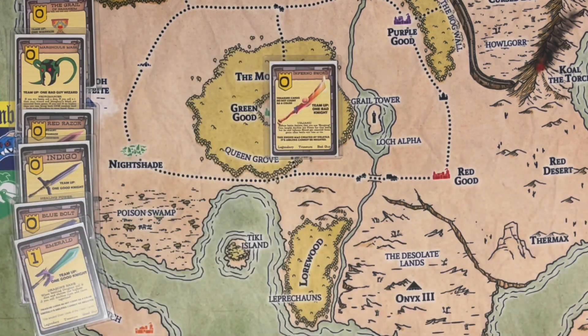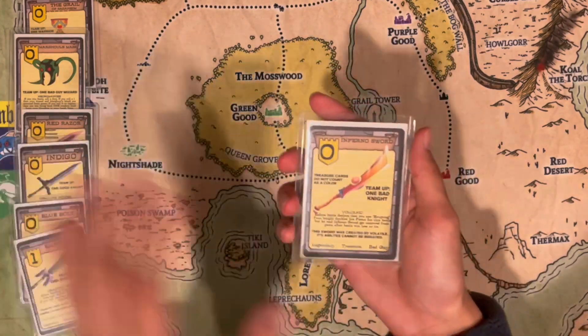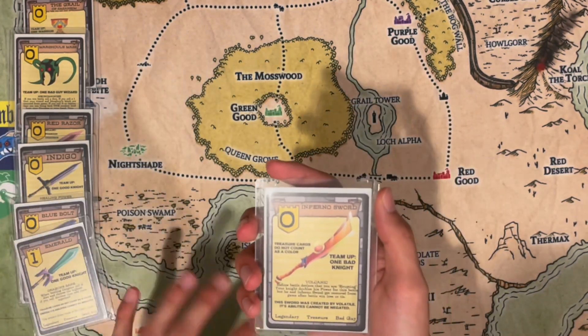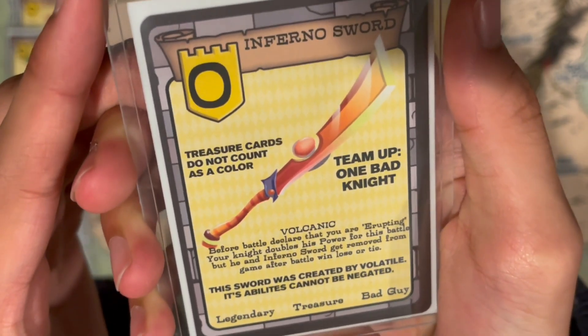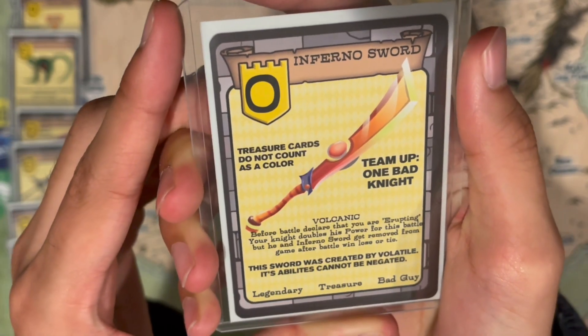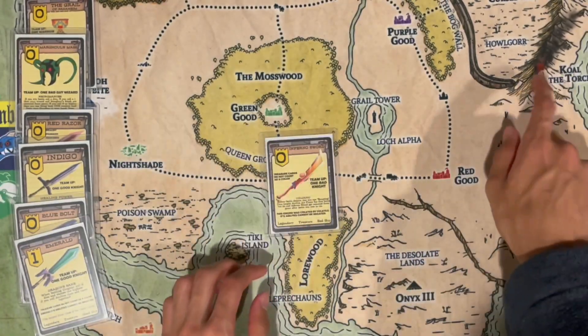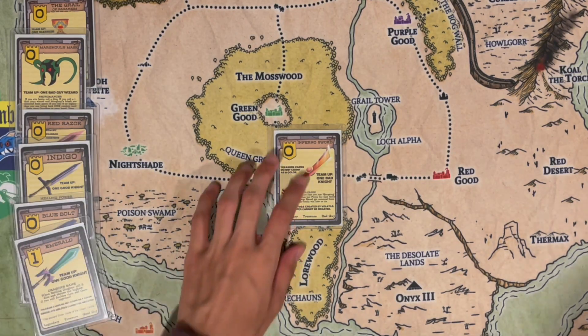Moving on to the Inferno Sword — not much lore, but this card is actually really difficult to get; it's probably the rarest of all the treasure cards. Before battle, declare that you're erupting — your knight doubles his power for this battle, but he and Inferno Sword get removed from game after battle, win lose or tie. The sword was created by Volatile, the ancient spirit, power two, with a roll two dice ability.